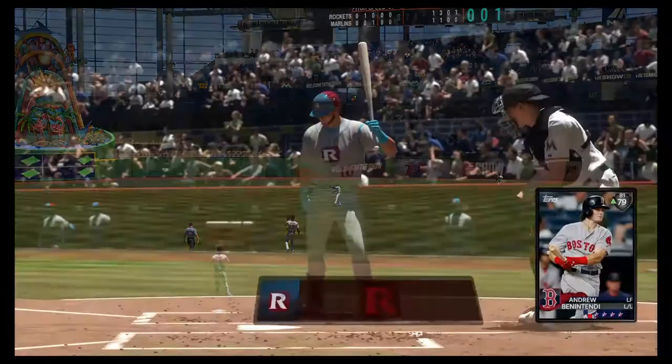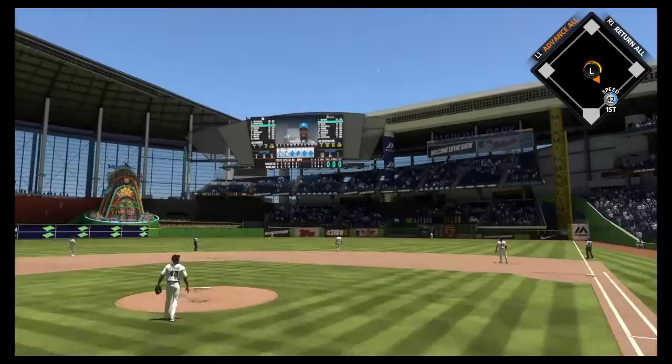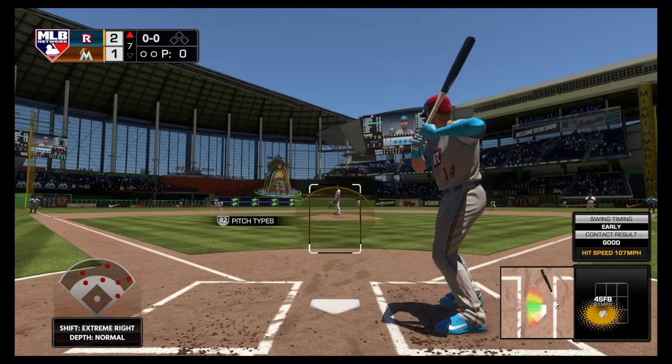Ken Griffey Jr. digging in and looking for more — he singled his last time up. First pitch to him and Griffey gets hold of one — that may go, come on, carry ball — and that is a monster home run by Ken Griffey Jr.! 450 feet, second deck, oh my — that guy has some power even as a 71 or 72 overall. Crazy.